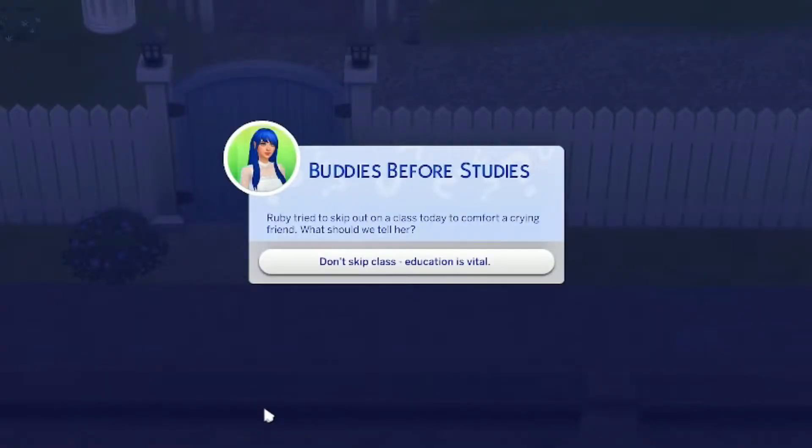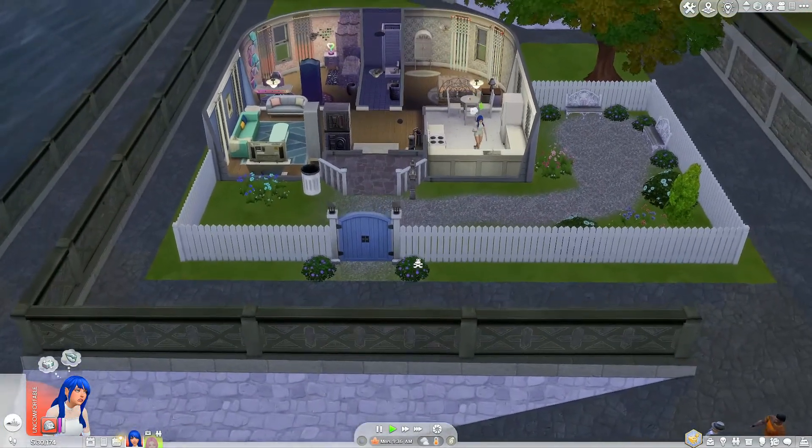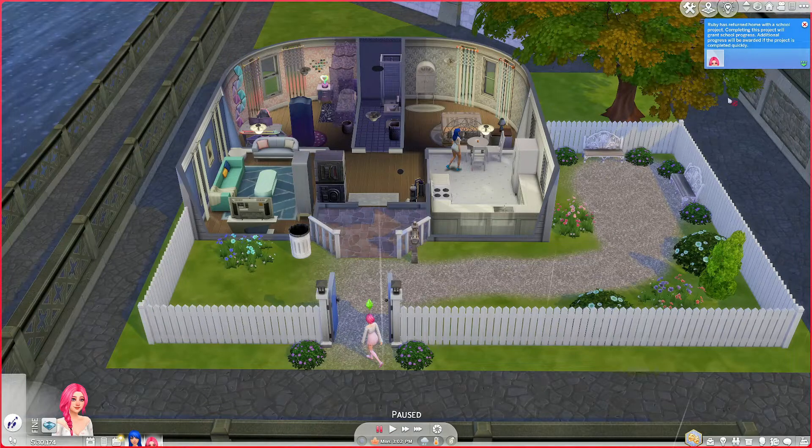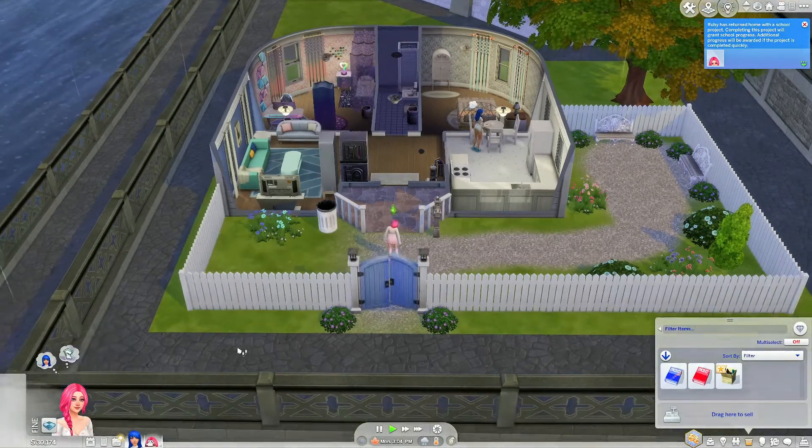Ruby tried to skip out on a class today to comfort a crying friend — what should we tell her? Don't skip class, education is vital. I think this is new because I've never seen this before, so I think this is actually part of the pre-teen mod. That means there are new teachable moments with this mod, which has been sorely lacking from the Parenthood pack for a while. Ruby has returned home with a school project — completing this project will grant school progress, and additional progress will be awarded if the project is completed quickly. They still get projects, which is good.